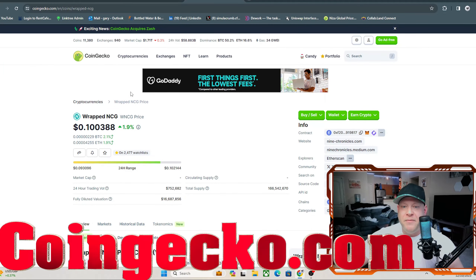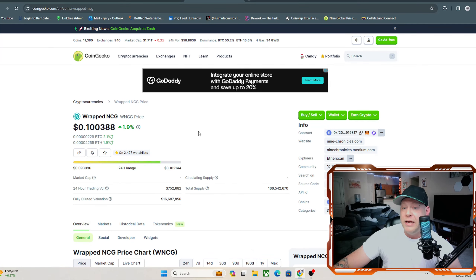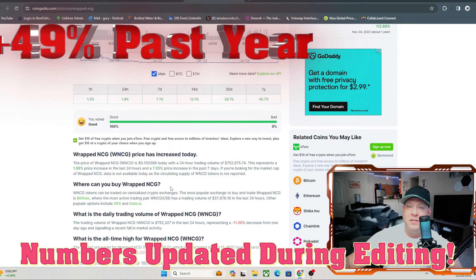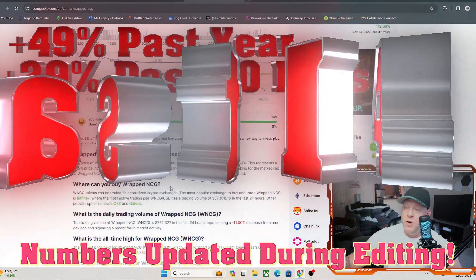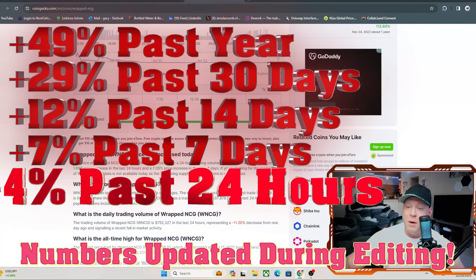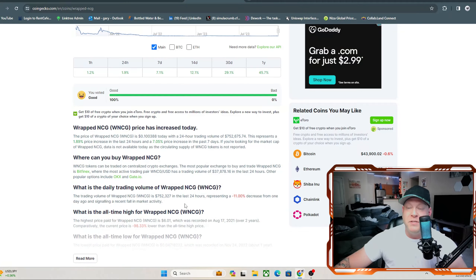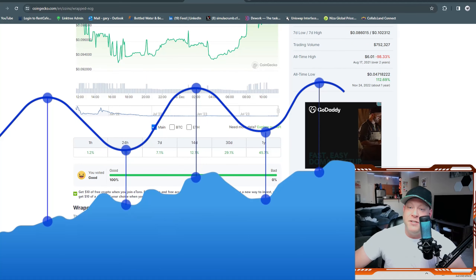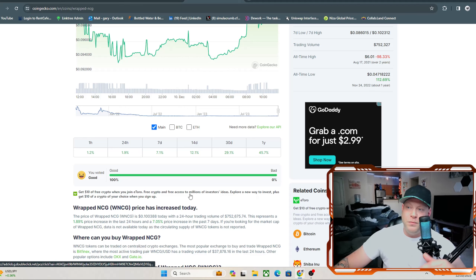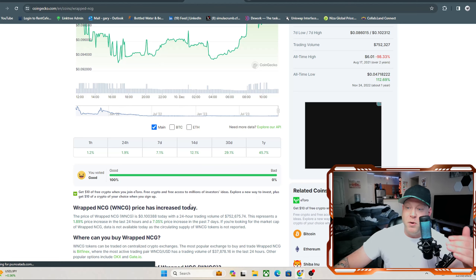The token is called NCG. It is not currently ranked on CoinGecko, which means you still have an early entry opportunity. Looking at the price performance: it is up 45% for the year, 29% in the past 30 days, 12% in the past two weeks, 7% this week, and 2% in the past 24 hours. This token has been doing a pretty nice steady increase. Slower, steadier growth stays in place longer than huge rapid growth — when you see huge rapid growth, you expect a pullback shortly after due to market stabilization.